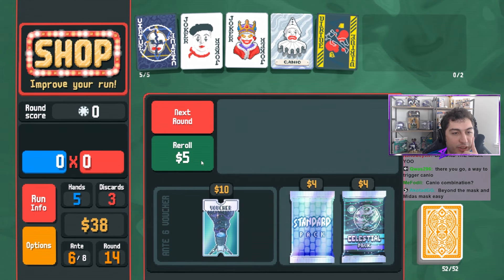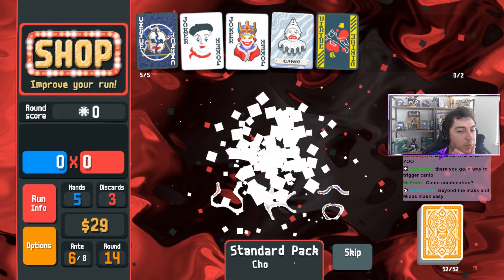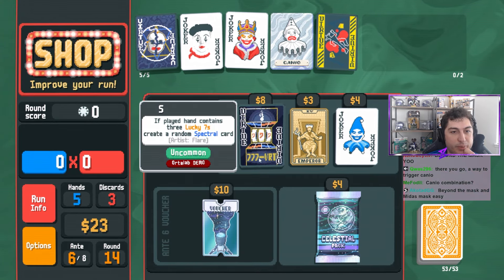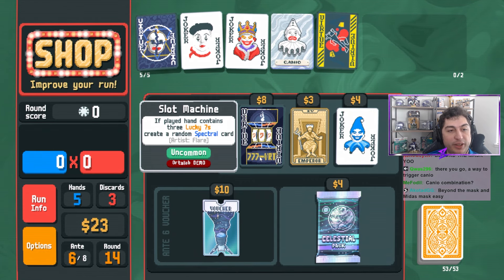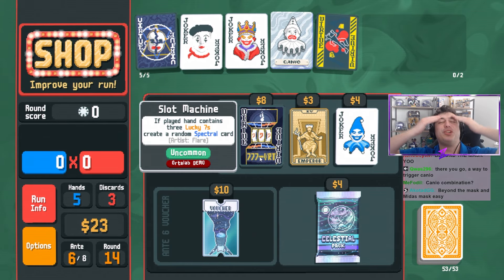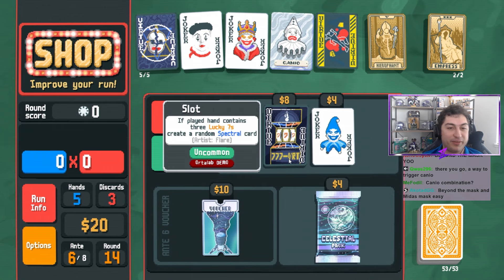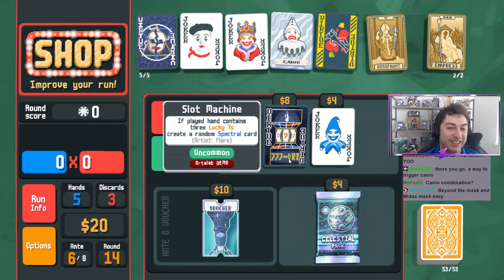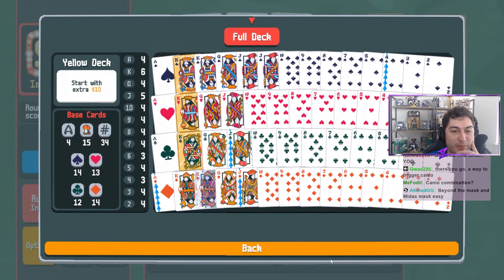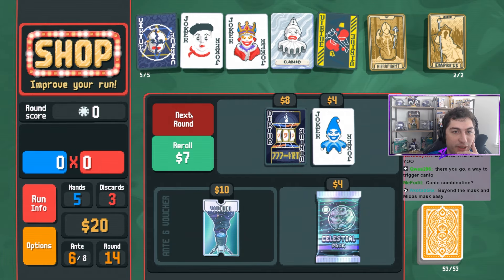I'll buy it, we'll try it for a second. We'll open up this pack - I'll definitely take that king. If played hand contains three lucky sevens, creates a random spectral card. That is such a cool card - that is awesome. Finally a reason to use luckies and to use sevens. I really want to use Beyond the Mask but I also don't want to get rid of my kings - they're the only thing gold - so we'll wait.